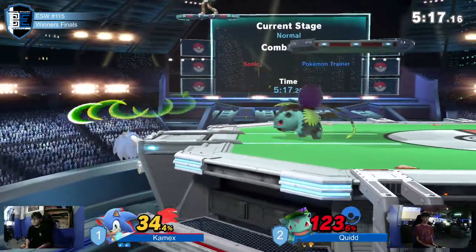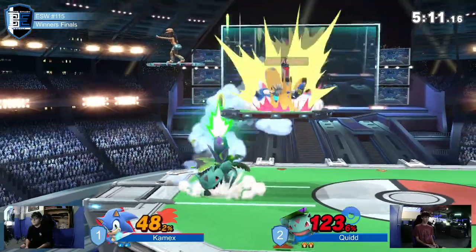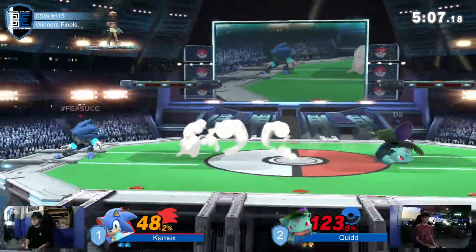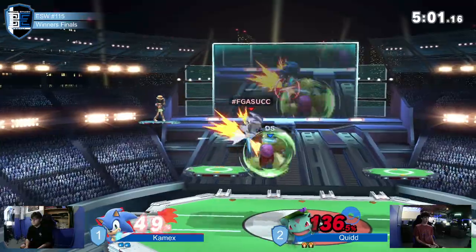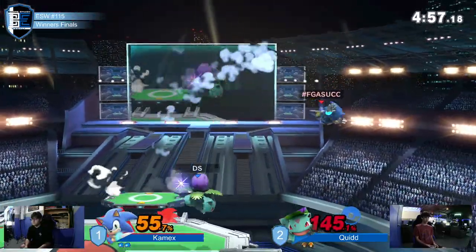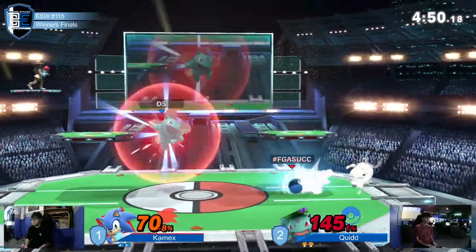This is a really interesting state of the game right now. Kamex is looking for a kill — he has the lead. 123% onto Quidd. He should be at death percent, but only off a couple of Sonic's moves. That was a really good use of Bullet Seed — he knew he was going to try to go past him with the ledge pressure. He didn't go for the jump up air. Got all the landing there on it. The spacing is so good.